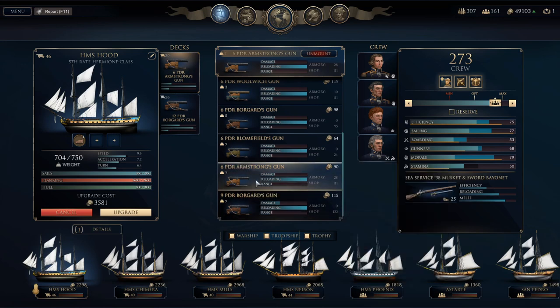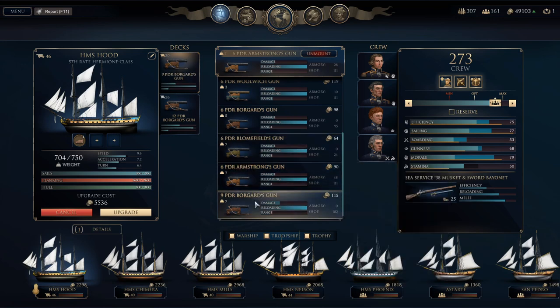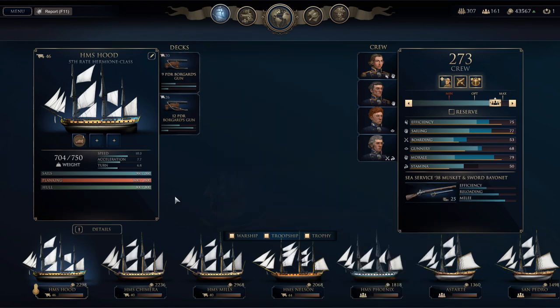They do weigh the same as the Armstrong guns, so they're a little more expensive. If we do that, that's going to cost us an extra 5,000 — we still have 43,000 in available money.